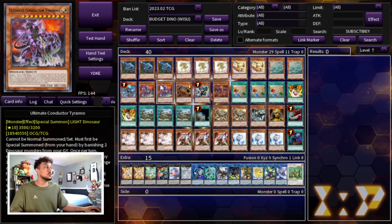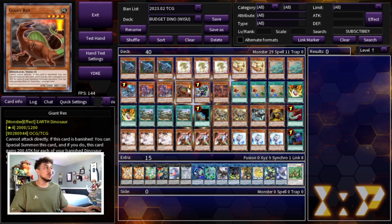We're playing two Ultimate Conductor Tyrano — in my opinion the best boss monster in all of Yu-Gi-Oh history. This card summons itself out, is accessible through Pill, is an OTK enabler, and provides disruption. It just does so many different things for you. You don't want to play three because it can brick, and it does require a little setup, but when it's on the field it's always a threat to your opponent.